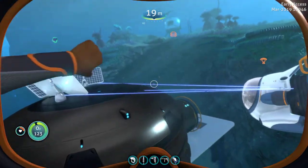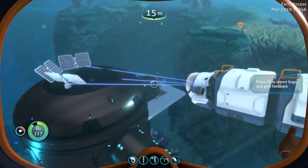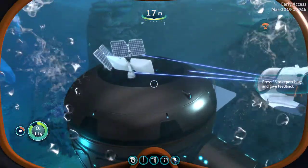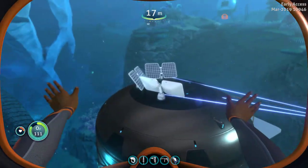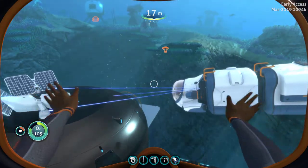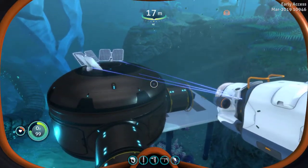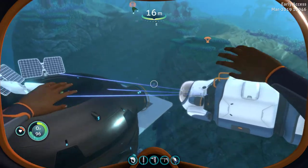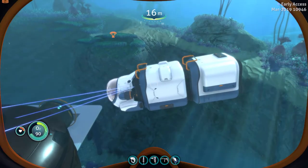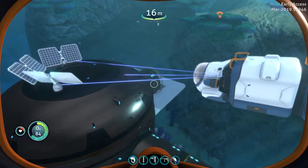Another Subnautica sneak peek. If you park your Sea Truck close to your base, I don't know if it's supposed to do that, but they charge it. So you can actually place those anywhere you can and pull your Sea Truck up and it'll charge it. Not sure if it's supposed to be that way, but at the moment it is.